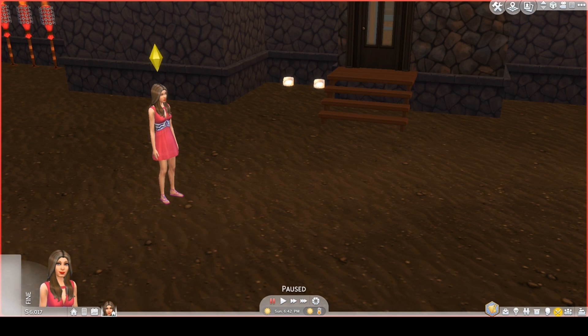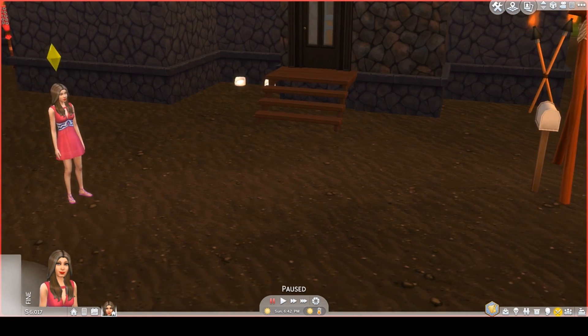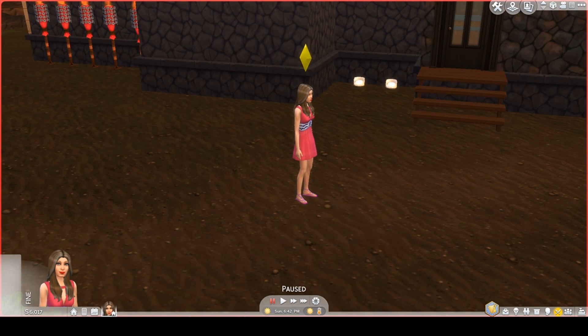I thought that the island should have at least one library. When you first open the game it does not. Sulani has a bar and some residential lots and that's about it. But I thought they should have a library, and maybe there's one place on the island where everyone can get good internet — and maybe the library is that place.